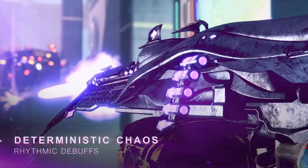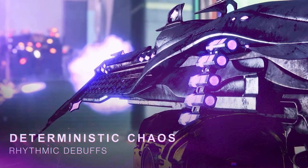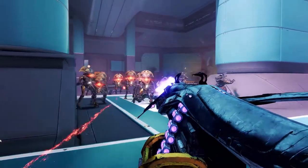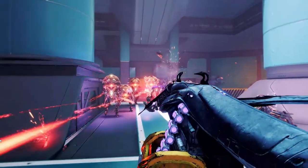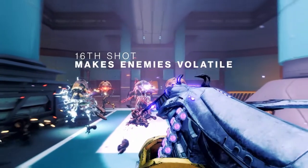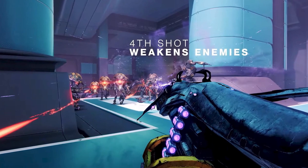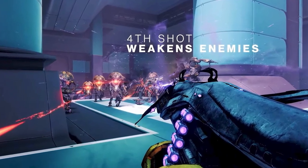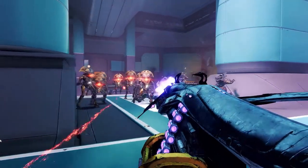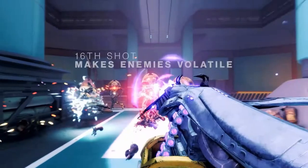Then we move into the new machine gun, the Deterministic Chaos, which is a void exotic LMG. The perk Rhythmic Debuffs grants both weakened and volatile rounds after a few shots. The overall look of the gun is really cool, but I am a little worried about the perk — it takes 16 shots to get volatile while four rounds are fired for weakened, which is pretty nice. I wonder if it will keep the debuffs while you continue to fire the weapon, or if it only applies weakened and volatile on the fourth and sixteenth shot only.